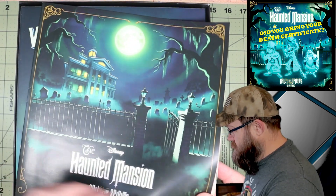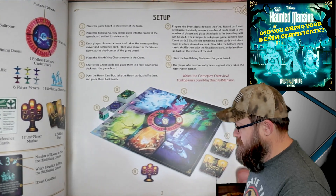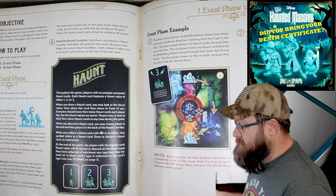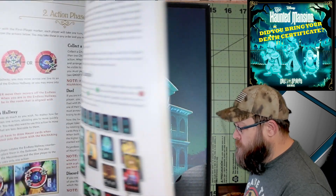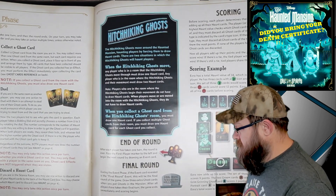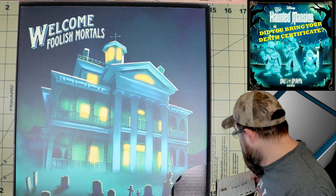We've got our instructions — looks like eight pages including the cover, so not a lot. Description of our contents, and set up. The rules do not look complex. It says it's for up to six players, ages eight and up, so theoretically this is going to be good with small players as well. Nice large text — this is not going to be difficult to figure out.